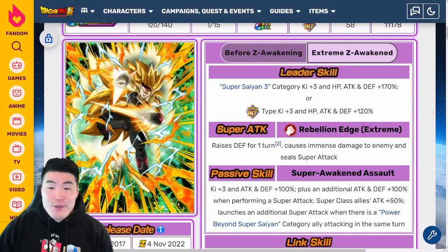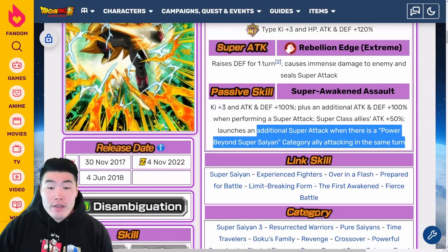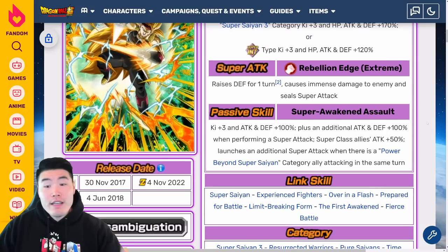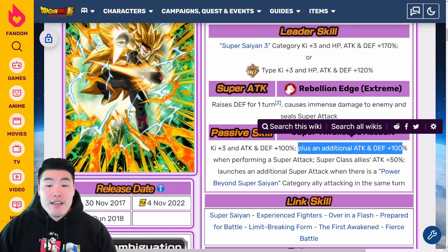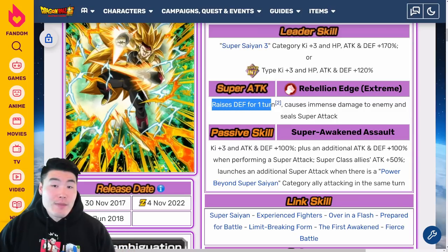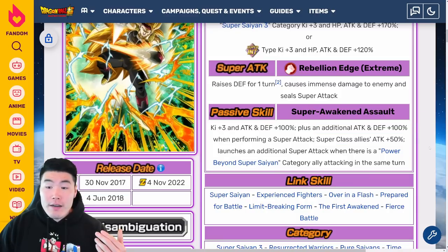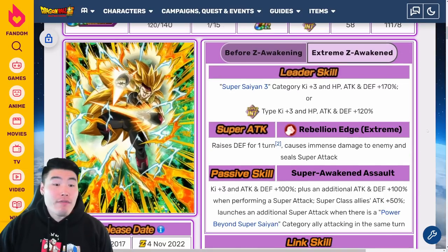That is the Super Saiyan 3 Bardock Extreme-Z Awakening. I don't think it's bad — he should be hitting pretty hard, especially with the Double Super for having a Power Beyond Super Saiyan Category ally, which is not hard to get. But his Defense is going to be not amazing, especially in Slot 1. You can't really get away with putting him in Slot 1 in the harder events because he's not getting this additional Attack and Defense plus 100% pre-Super, and he's not getting this Defense boost either. So he's definitely a Slot 2 or Slot 3 unit.